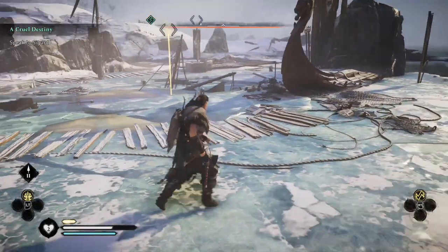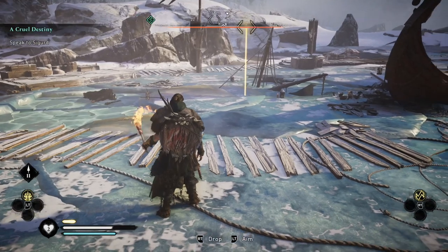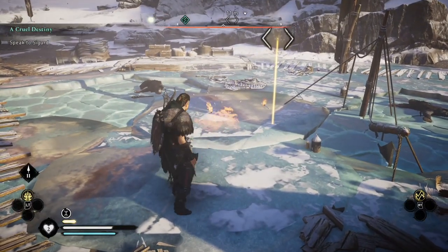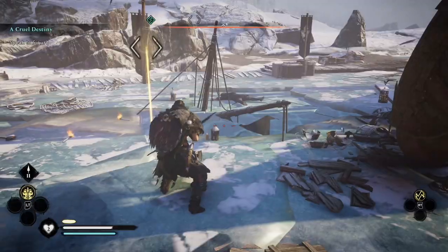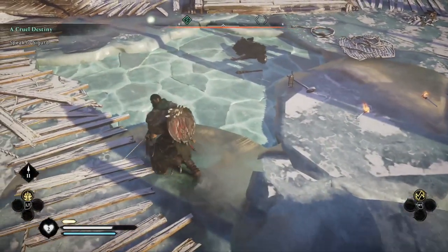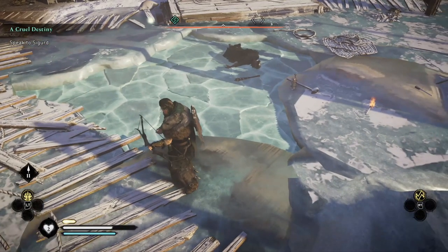So I tried a ton of stuff. I was trying to find hidden passages and stuff, took out my torch, started tossing it at this big, huge... I mean, to me, that looks like it's a big plate of ice that's just going to melt. But actually, what you need to do — you see this cracked ice here, there's actually some cracked ice here, there's cracked ice on the right.